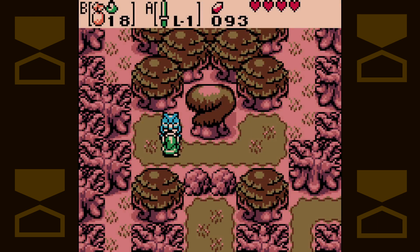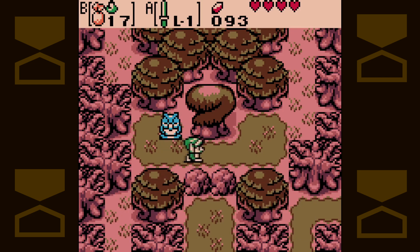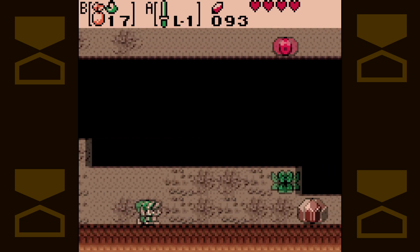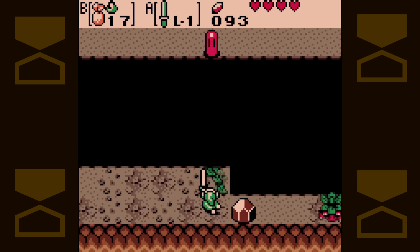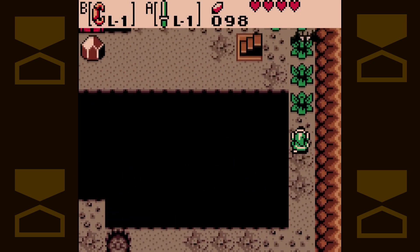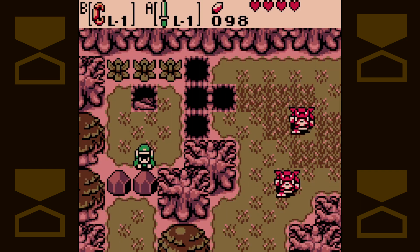You can use mystery seeds on, among other things, these owl statues. These behave in a similar way to the owl walls from A Link's Awakening and the triangle stones from A Link to the Past. They'll give you tips and hints based on where they're located.